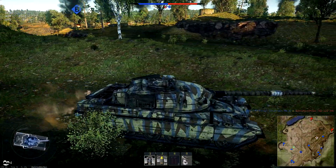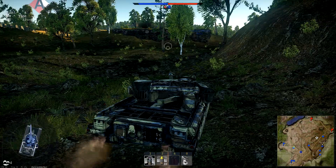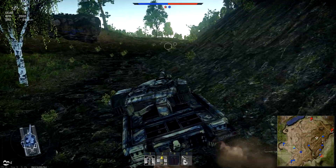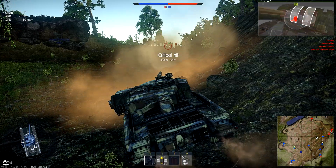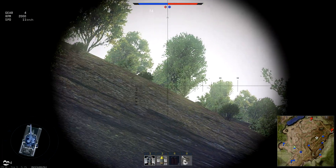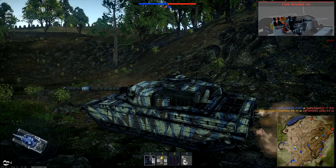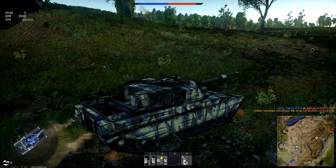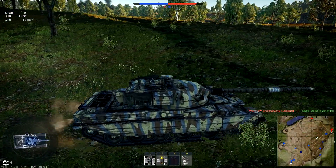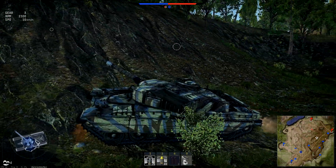The IT-1 - the elephant in the room - the IT-1 is overpowered, it's broken, there's no doubt about it. I've tried to stray away from saying that, but I'm done pussyfooting around it - it's broken. It's a very hard thing to overcome, especially as a new player. I run into IT-1s all the time that I cannot kill - not because I can't aim, but because they're behind rocks. Their missile sits higher than the actual tank, and the missile is guided by mouse aim with no bullet drop or trajectory - it just hits you.